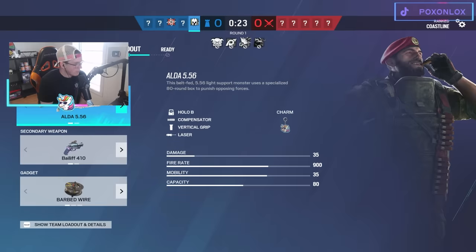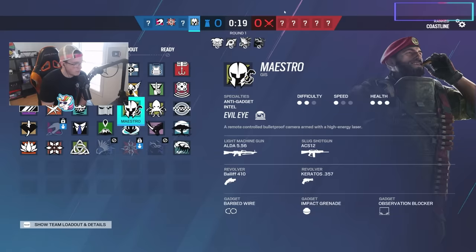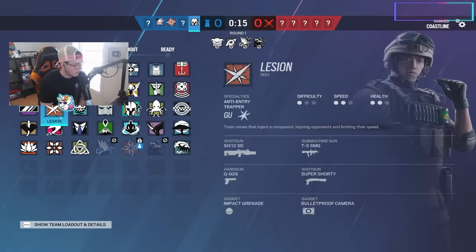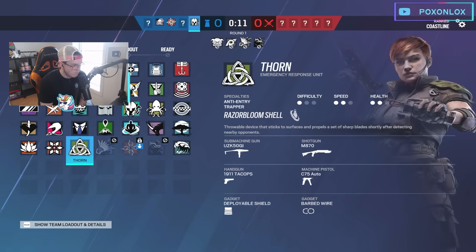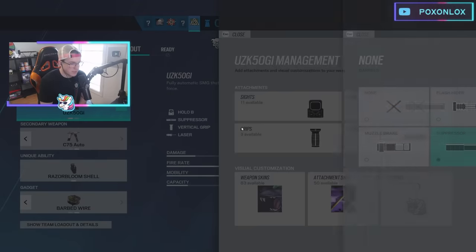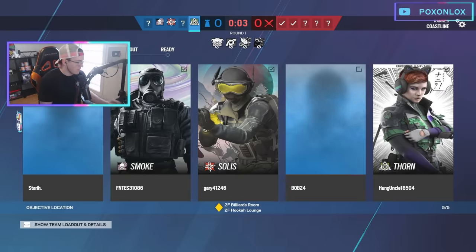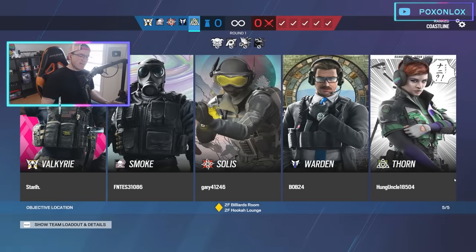Maestro LMG suppressed is actually pretty nice, maybe play some Maestro - though he's not the best on Coastline. Let's rock the Thorn suppressor. This gun's pretty solid, it's just a laser. You're hitting body shots most of the time anyway so you can just throw the suppressor on there and be alright.